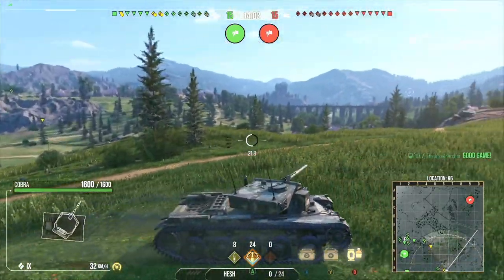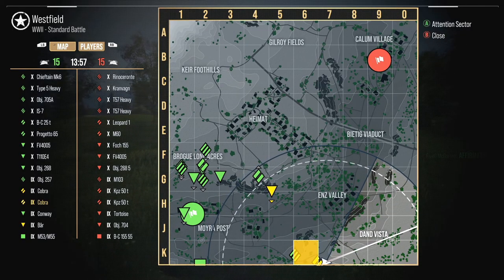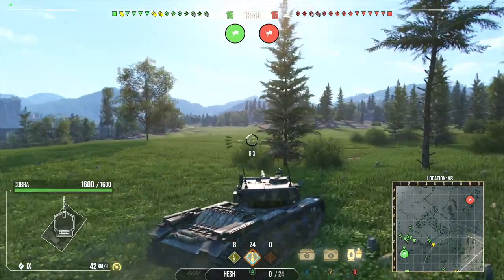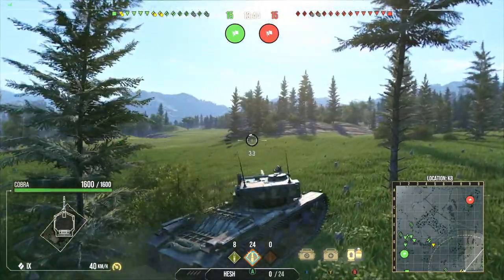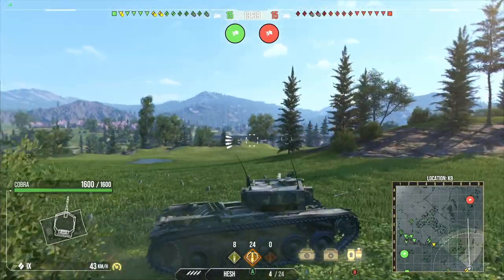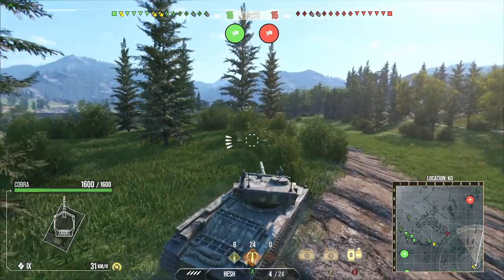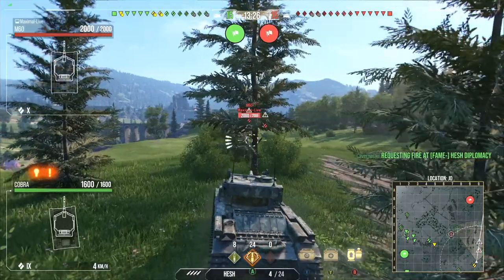Sadly though, the concealment on this tank is not that good. Even with the concealment crew it's still not highly effective — it's decent, but it gives you a lot more of a safety net overall. A 40.5-second reload is honestly not too bad. You can sacrifice Improved Ventilation on this tank and feel perfectly fine with it — an extra two seconds is not going to kill you immediately.